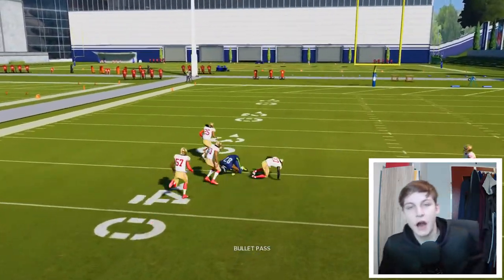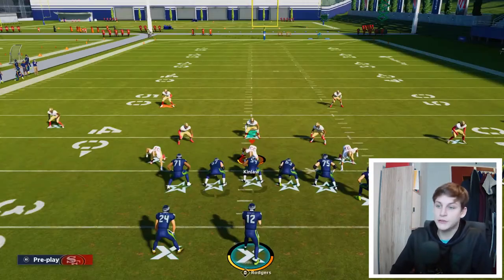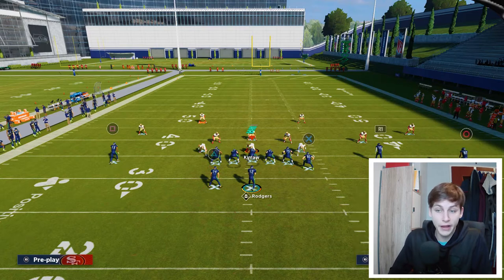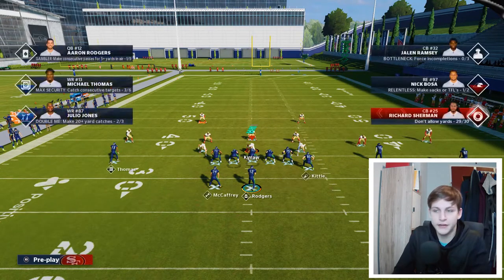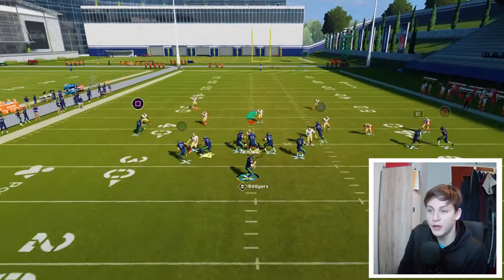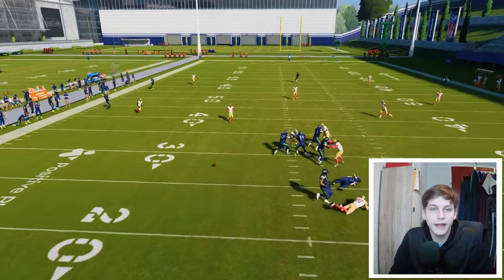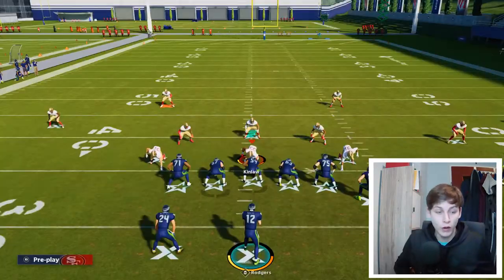Once I snap the ball, you can see how I can throw that ball. Against Cover 3 it's a very tight window so be careful. Against Cover 2 you have an easy time. Snap the ball and you'll see how he gets into a very nice part of the field — you kind of split the safeties, and that's exactly what you want.